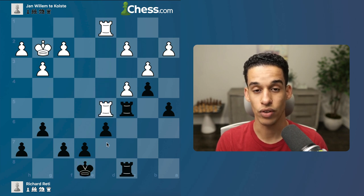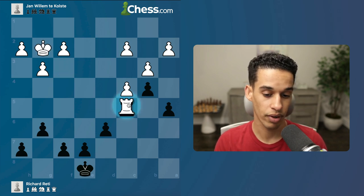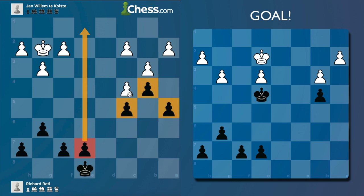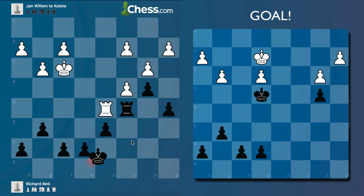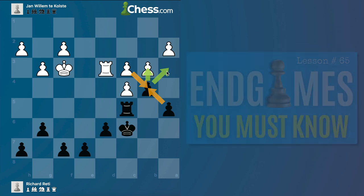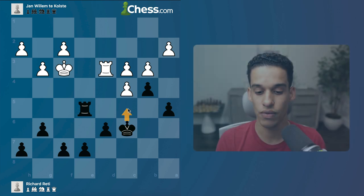Rook d4 — forget about d5 for now — but that allows us to continue bringing the king over. King e8, rook d5, simplification makes sense, rook c5, let's simplify. They play king f3, but if they had simplified, that's it — we get an extra pawn. Three pawns stop the four pawns on the queenside and we get a potential passed pawn. Instead: king f3, king d7, rook d3, king c6. After c3, forget about taking that pawn — I don't want them to get rid of the doubled pawn.